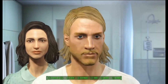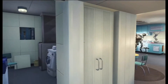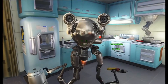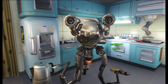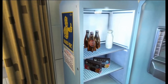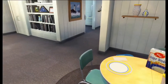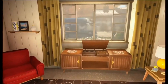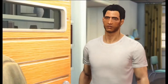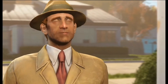You start off in your house before the actual apocalypse. You have your wife, your kid, and a robot servant. A Vault-Tec representative comes to your door and has to get certain information from you — that is when you actually do your SPECIAL stats. There's room for the entire family in the vault, minus the robot naturally.